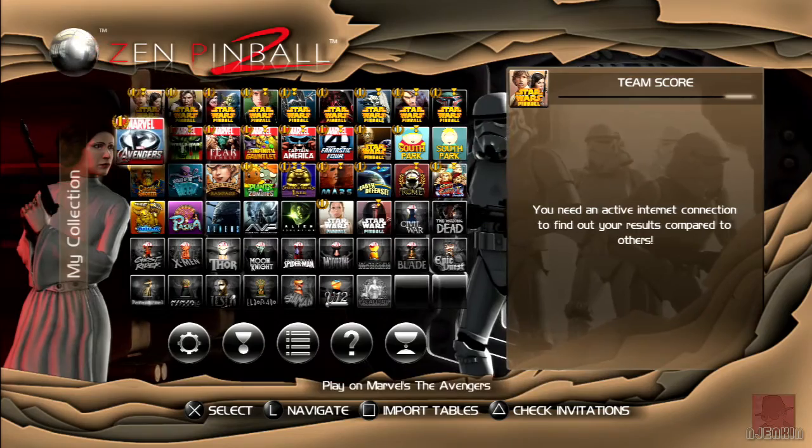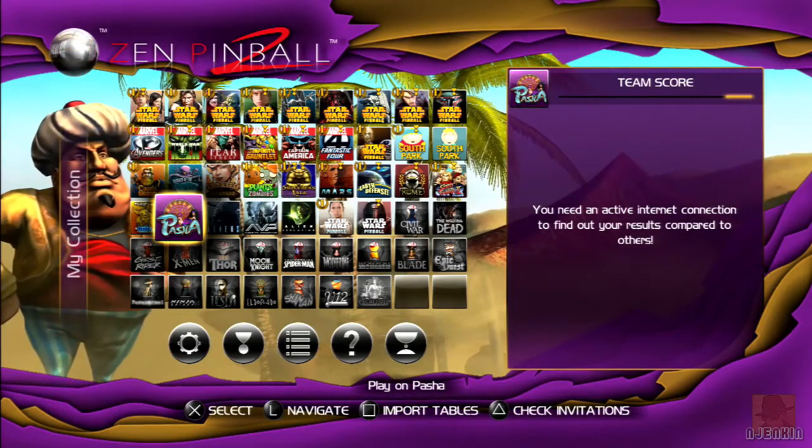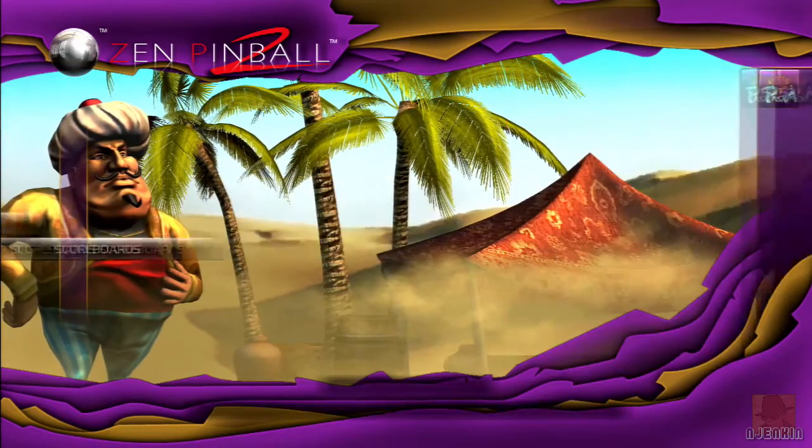Pasha is set in Persia — it's based, I think, loosely around Aladdin. There's not too much to do on this table. At fourth, it's probably my least favourite, but quite close with Biolab. I think I like Rome the best.